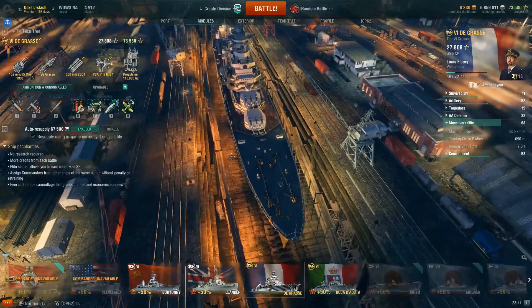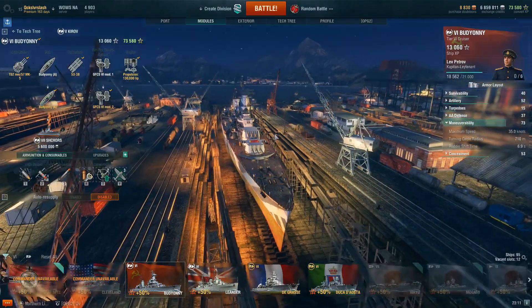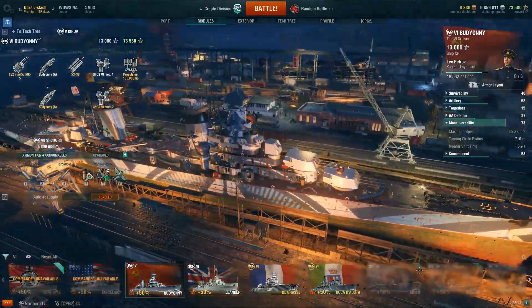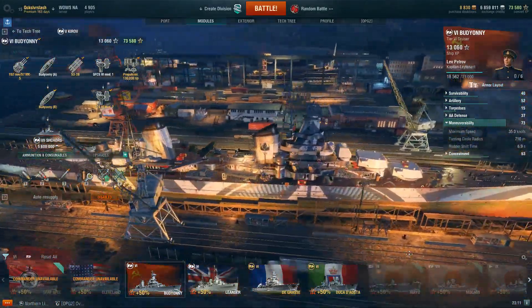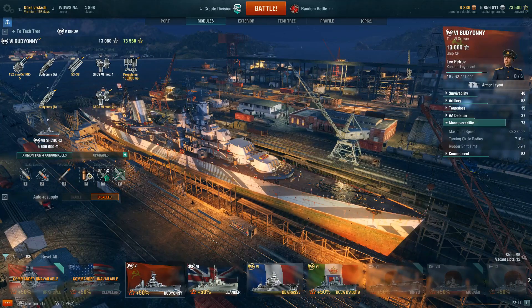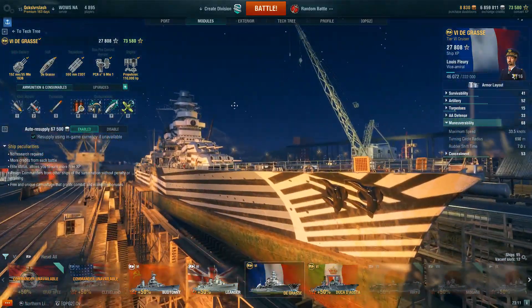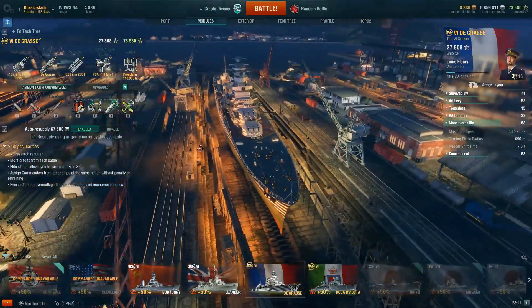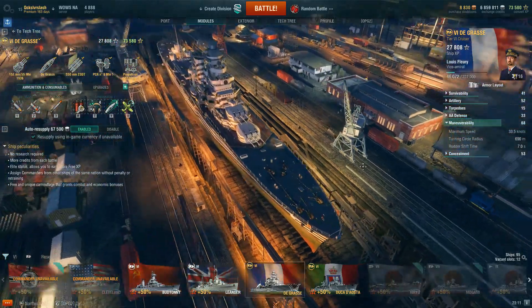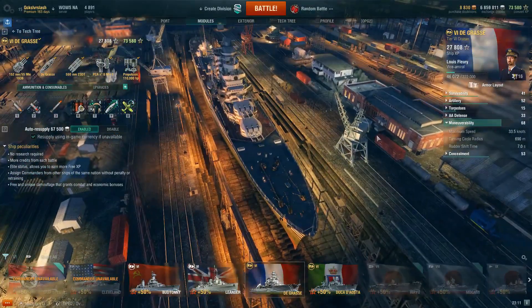Maneuverability is definitely good — that's a French characteristic. 33.5 knots, 690-meter turning circle, 7-second rudder shift with my current setup. Comparing to the Blyskawica, which is a similarly sized ship with a similar gun layout: 35 knots, 710-meter turning circle, 6.9-second rudder shift. Both have captains and modules, but they're comparable. So if you've sailed the Blyskawica, you know roughly what De Grasse feels like.